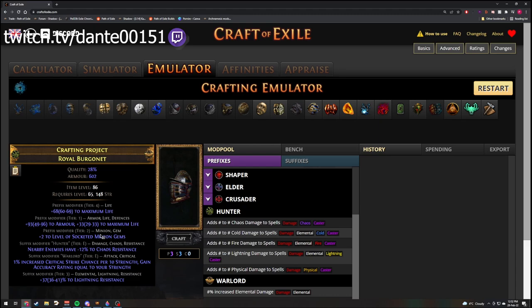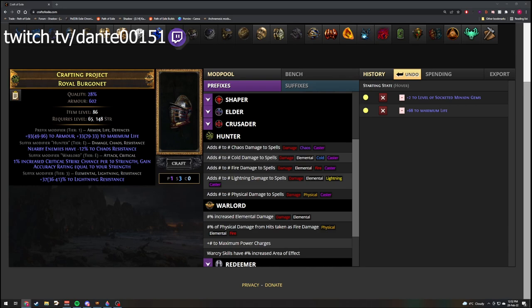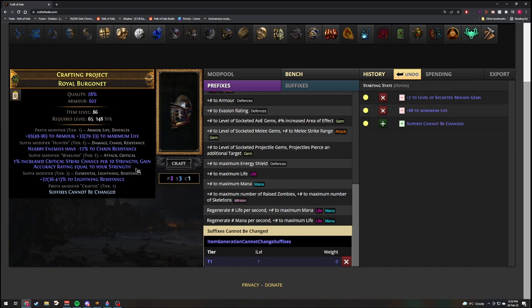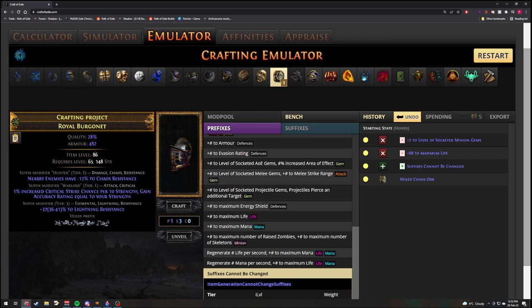Let's pretend we remove those and say you only got one Prefix. The ideal scenario for this helmet is to get plus two gems. So we're going to go to the Bench and craft a Prefix, which is Suffixes Cannot Be Changed. This basically guarantees that our suffixes will remain untouched. The way I personally do it is use a Veiled Chaos Orb and slam it — this will keep your suffixes in place and give you a Veiled Modifier.